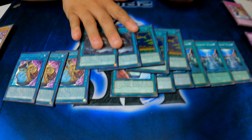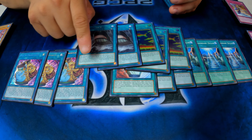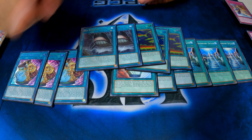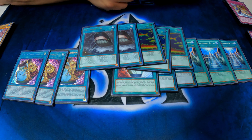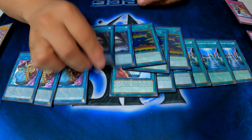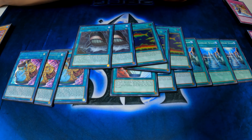And then I'm running two Sea Stuff Too. Pretty much this is like — your opponent cannot target any of your water monsters if their monster is not water. And then at the start of the battle phase, you can special summon a water monster from your hand or graveyard that mentions Yuumi, but it gets destroyed during the end phase. So it's just another way to get to Yuumi — I'm running like six different Yuumis.